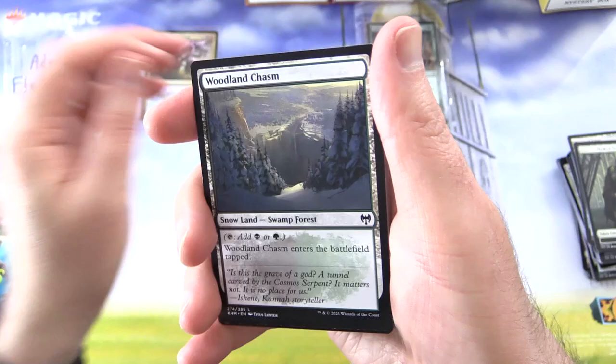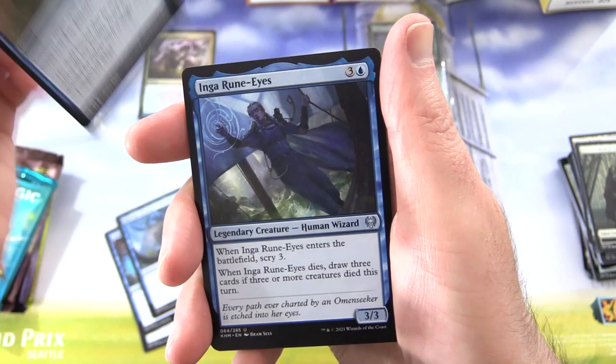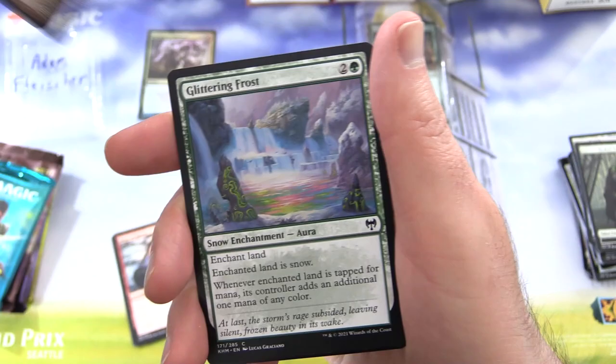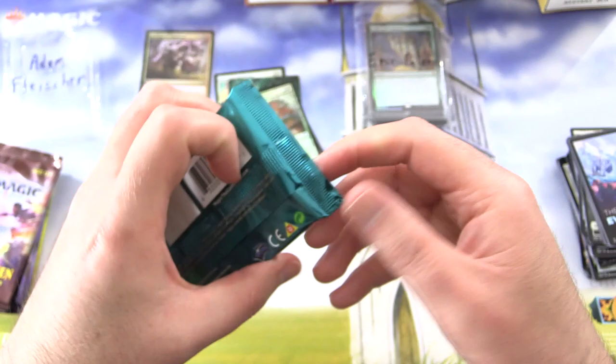Draugr Necromancer — one of those. Woodland Chasm, throw that in as well. Brine Barrow Intruder, a Null, Bind the Monster, Disdainful Stroke, Inga Rune Eyes, Rune of Might, Weathered Rune Stone, Rune of Speed — okay, this is a rune pack. And Arnie Broken Brow Showcase — I don't think I've actually seen this one yet, usually get the regular version. Glittering Frost, Foil Sculptor of Winter. And nothing from the list in that one.